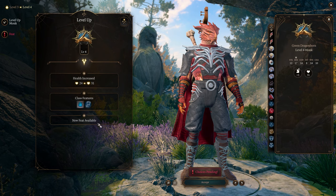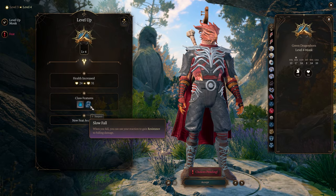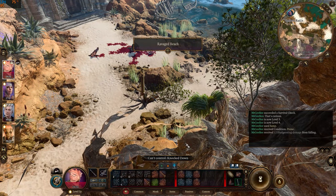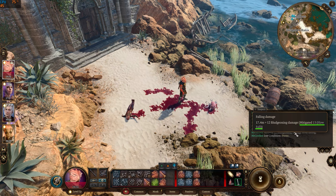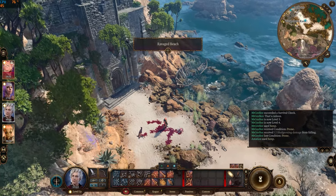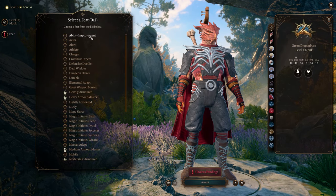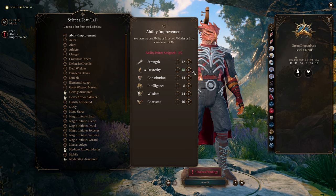The monk gains an additional Ki point at level 4, and can now use his reaction to gain resistance to falling damage via the class feature Slow Fall. We can see that the falling damage was reduced by half due to Slow Fall, while Astarion making a similar jump takes 100% of the damage. I'll select Ability Improvement for the feat and increase my monk's Dexterity, which increases armor class, attack and damage rolls, and initiative.